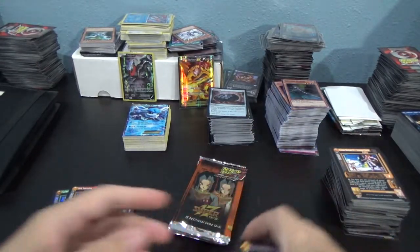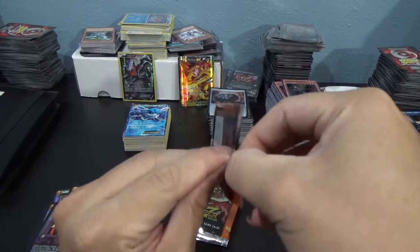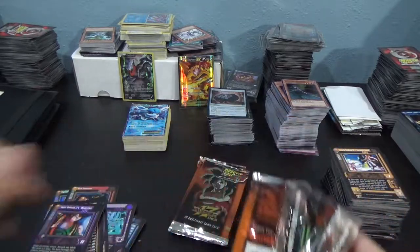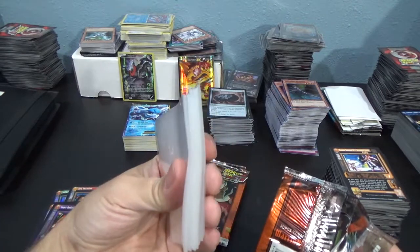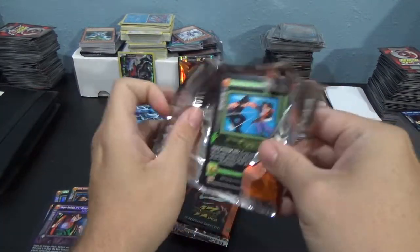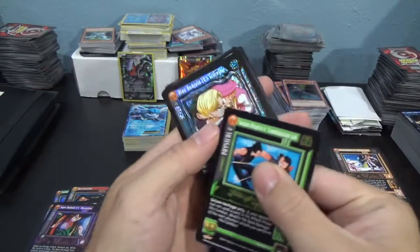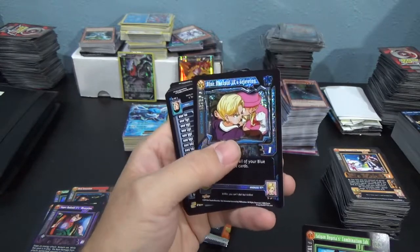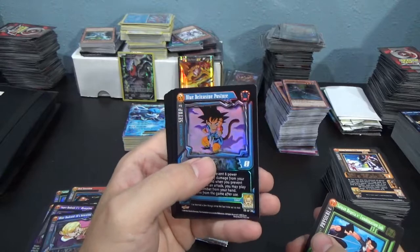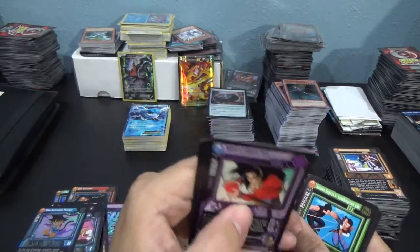I think those God Packs are one in a box — one in 24 packs. As I said in a different video, I sleeve everything that's foil. I actually have a freshly opened stack of KMC Perfect Fits that'll go on a lot of these cards. We have a Saiyan-Vegeta's Combination Job and a Blue Android 18's Grieving as an Alternate Foil Rare — Videl. And a Blue Defensive Posture Regular Foil Rare. So three rares in one pack — that's a pretty cool pack. Not as cool as the God Pack, and not as cool as the Six-Star Rarity pack, but still a cool pack.